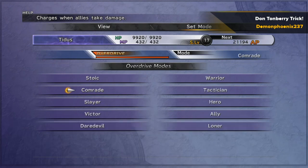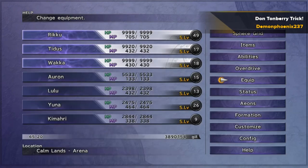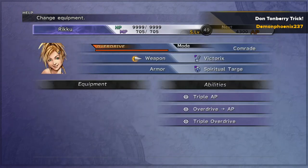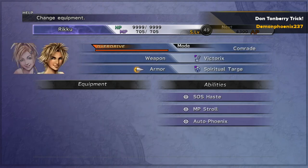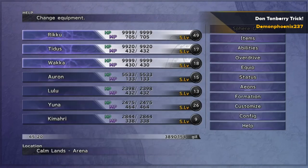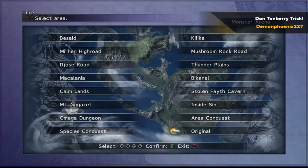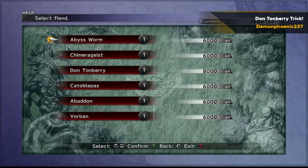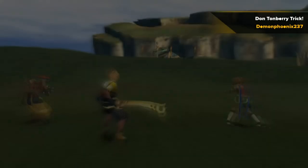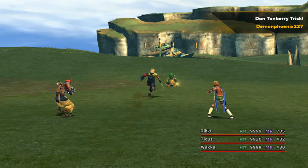You can see here that I'm putting the character who has the most enemy kills throughout the game to Stoic mode, and the other two to Comrade. You want all three characters equipped with their Triple Overdrive, Overdrive to AP, and Triple AP weapons. Then you want one of the other characters — the one who is not going to be attacking Don Tonberry — to have Auto-Phoenix. That's not strictly necessary, but you'll probably have it on your end game armours anyway, and it makes the process a little quicker.